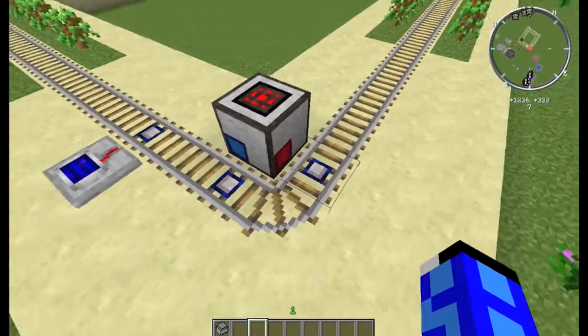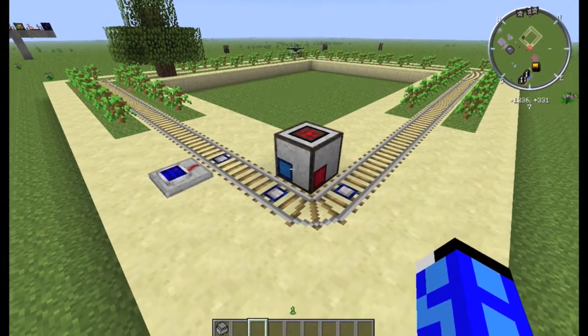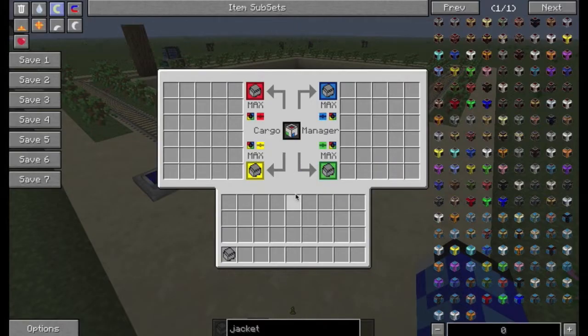Advanced detector rails are also used here in conjunction with what's called the cargo manager. Each of the sides has a colour, and that colour corresponds to a certain action, if I just open the GUI here. A problem with the Steve's Carts mod is that the game interface is much too large in some versions of the modpacks, so instead you have to go into your video settings and minimise the size of the GUI so that it works properly.